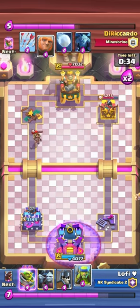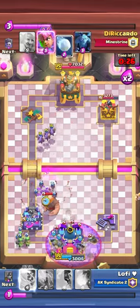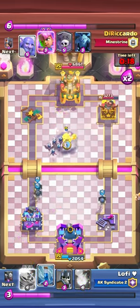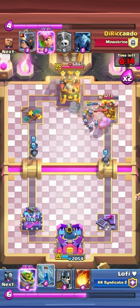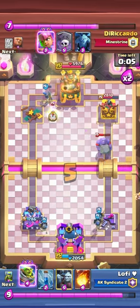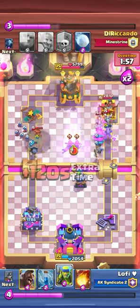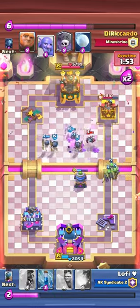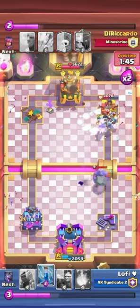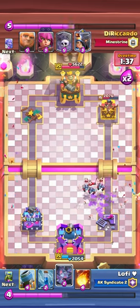Now we're in a similar position but he's gonna attack my king tower because it's so low. Bats is not a good counter for the giant. Both of my towers are like half HP so I just pressure with bats since he doesn't have anything for them. I'm trying to split troops - you always gotta split troops when both towers are down. I'm cycling out his arrows and killed the evo archers. My evo mortar got a shot and I tanked a goblin with my hog rider.